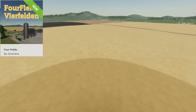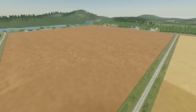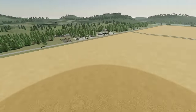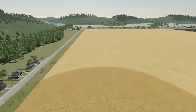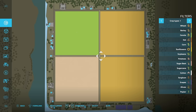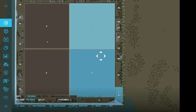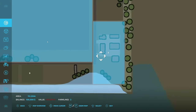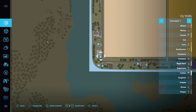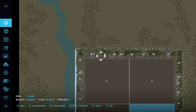Next we have another very cool map: Four Fields from Omatana. This is a map we did a video on what feels like two or three months ago and it is finally here for all platforms. As the name suggests, there are four humongous fields ready to go, four farms, every single production chain you could possibly imagine, new greenhouses, gardens, and vineyards. Starting with the main farm — it's fairly simple on the PDA — you could buy all four farms and plow them together, making what I believe is the largest easily accessible field in the game.